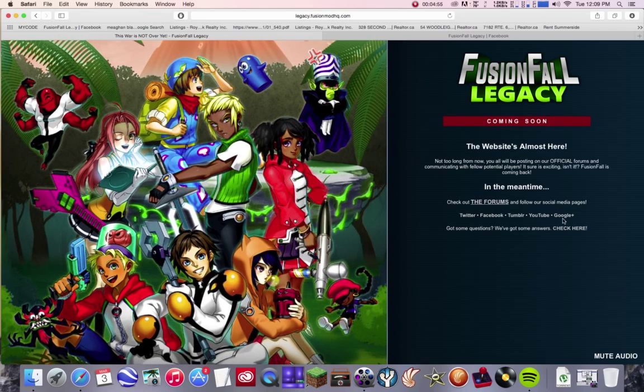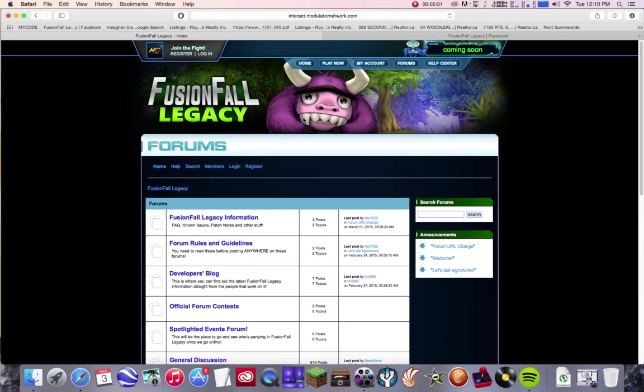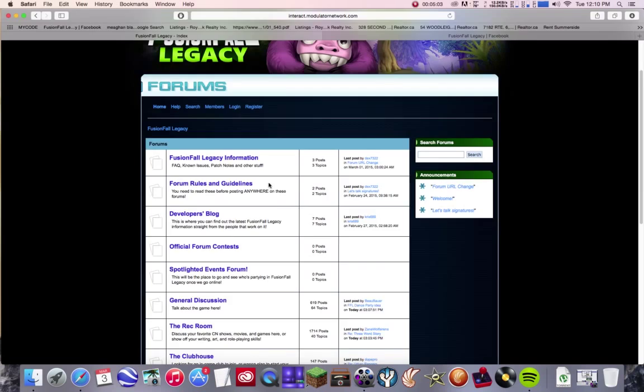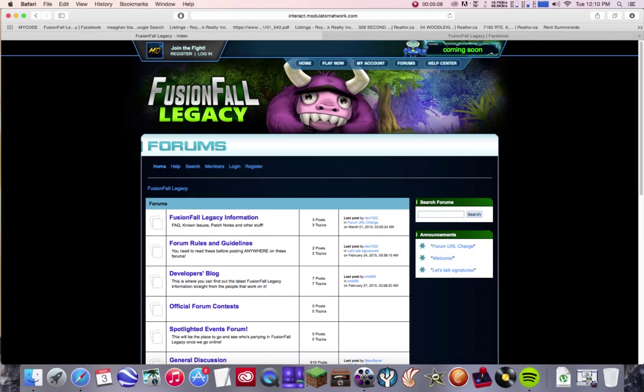You can go to their Twitter, Facebook, Tumblr, Google, and YouTube from the website. You can also go to their forums. There's a character from the Imaginary Friends show as well on the site, and you can post on the forums about the game. This is also where you'll be able to get the game and enter codes to play it. The play button doesn't work yet because it's not done, and there's an area where you can go to read some questions about it. I'll post everything in the description if you want to check it out.